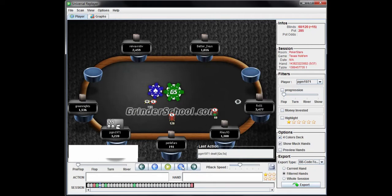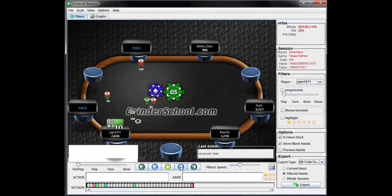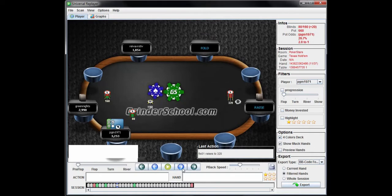Queen-five suited is a fold from this position. He raises with jack-ten from the button — I would do so as well, and could even raise it from the hijack at this blind level. Again he's consistent with his raise size, which I recommend. Not quite good enough to raise the five-ten suited or the six-two. Moving to five-handed play, ten-eight is a fold.